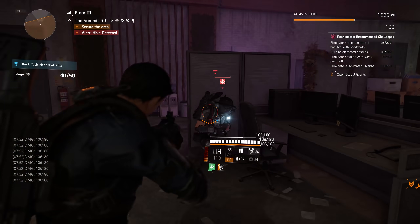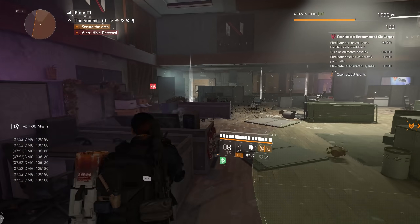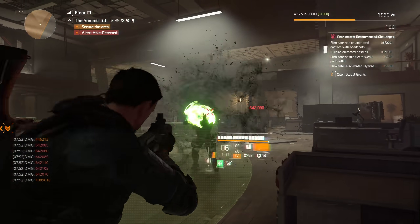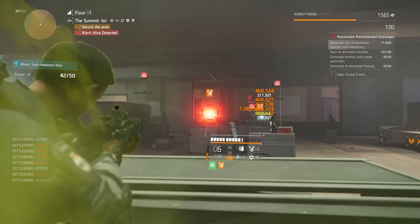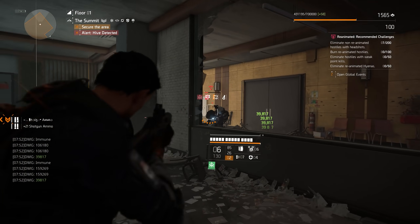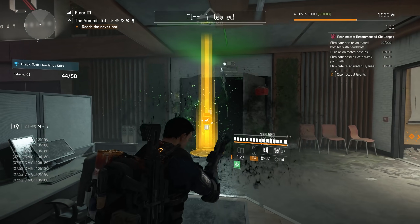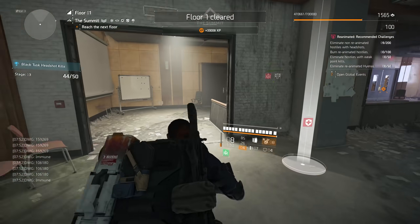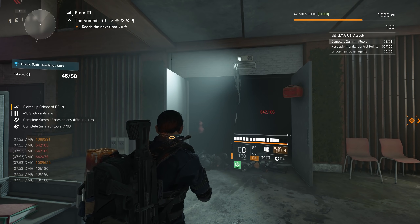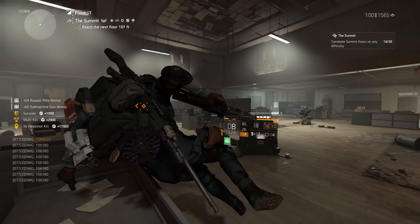So a quick recap: the initial downtime announcement for Title Update 12.1 was three hours, which is a pretty standard time for Massive to turn off the game, install those updates, and flip the switch back on. Then we got a tweet from the official Division Game account stating they were extending the installation by a further three hours. Then we got a second announcement that TU 12.1 needed a further two hours downtime. At this point we were looking at nearly eight hours to get a sub-5 gig update live and fully functional.